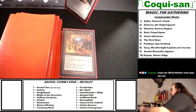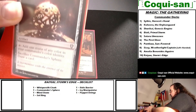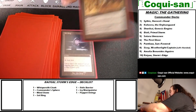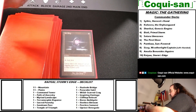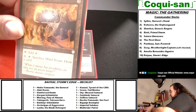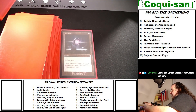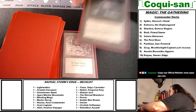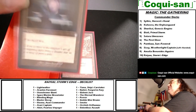Commander Sphere costs three mana — tap to add one mana of any color in your commander's color identity, and you can sacrifice it to draw a card. Mind Stone is an old classic — tap for one generic mana, and for one mana and a tap you can sacrifice it to draw a card. I'm surprised I'm using the current print and not my Tempest version — I'll have to rectify that.